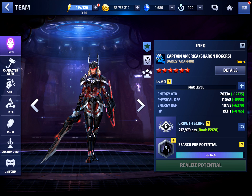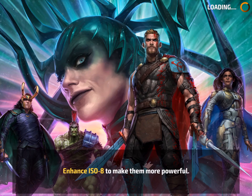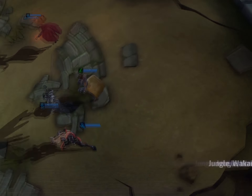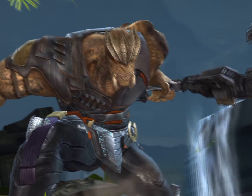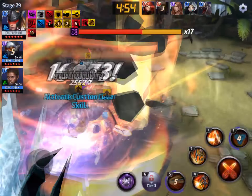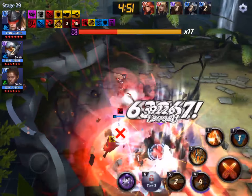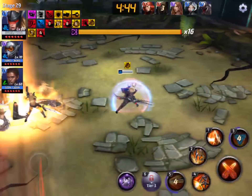Now that we've looked at my Sharon Rogers build, let's jump into the gameplay against Cull Obsidian. Here we are at Cull Obsidian Stage 29. We're using Wasp for both the leadership and her Tier 2 passive to deal with that tornado blade twister — whatever it's called — that snares, stuns, and bleeds you, and also to deal with the bleed from Black Dwarf to help Sharon stay alive. We also have Shuri for her Tier 2 passive and extra survivability with reduced damage received.